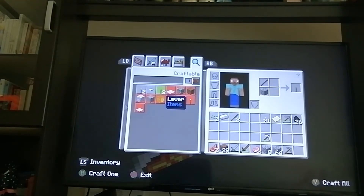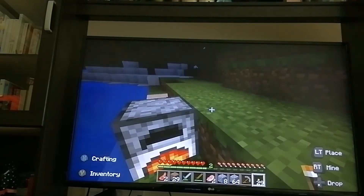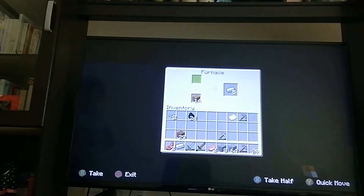We can get as many torches as we want — we can get 29. We can melt coal also. I can get some more iron, you know, ironing it. It's so cool.